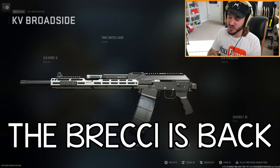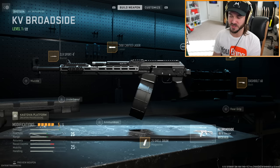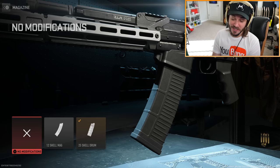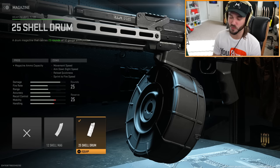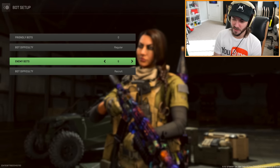What's up guys, this is Murk Music and the Brecci is back in Modern Warfare 2. This is the brand new shotgun added in Season 2 called the KV Broadside. I'm testing it out in private match right now. This shotgun starts with eight rounds but you can get up to 25 rounds — not quite as insane as the Origin 12 from Modern Warfare 2019, but a 25-round semi-auto shotgun should still be pretty good.